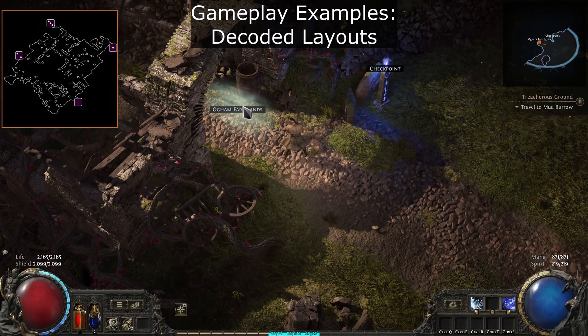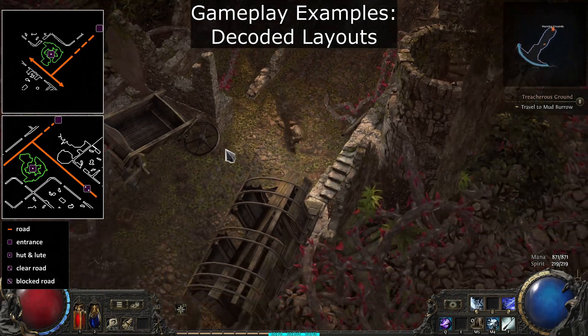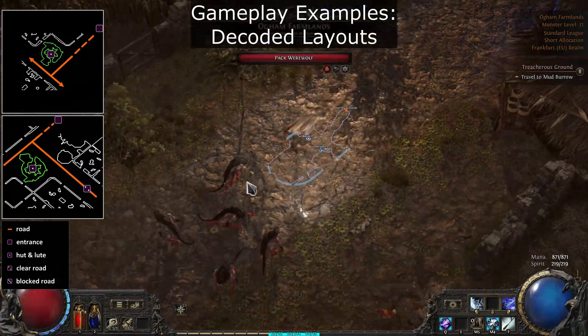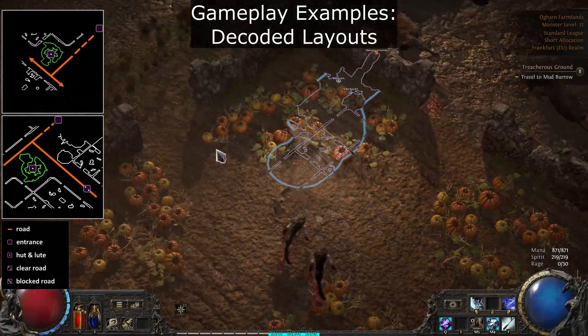Some gameplay examples. First, Act 1 Nogum Farmlands. Here, the layout can be identified by checking the fork near the hut. Follow the road to the hut.